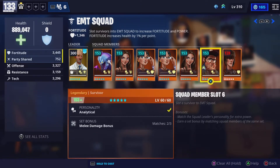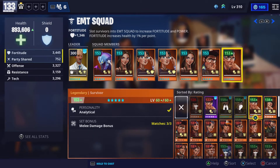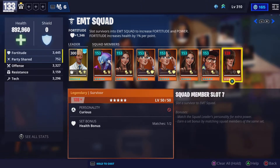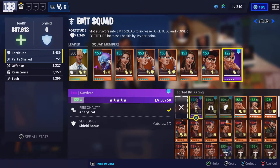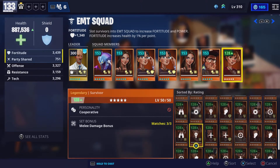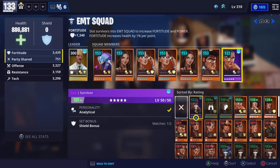If I switch it and put this one, as you can see it matches the personality. Even though this legendary survivor does not match, even if you had a purple survivor that matched, it would still be less power level. See how this one doesn't match but it's still more power level than the purple one that does match. You want to use legendaries no matter what — even if a purple matches, use legendary.